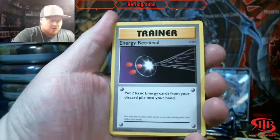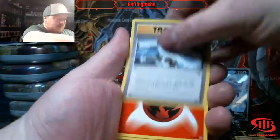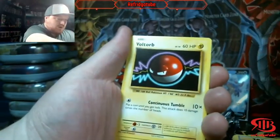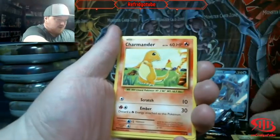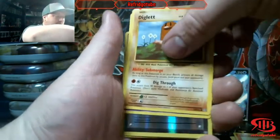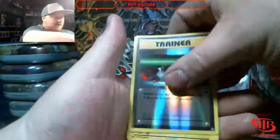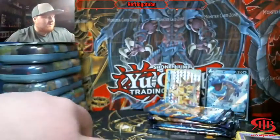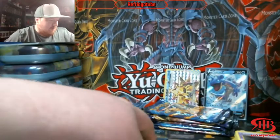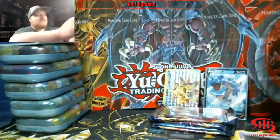We have an Energy Retrieval, Pidgeot Spirit Link, Blastoise Spirit Link, Fire Energy. I saw the code card, so I'm not gonna make a call - although it would be a great time to make a call and then get a Reverse Holo Charizard. But we got Electrode - we get that a lot. We have two more Evolutions packs where we can still get a possible ultra rare.